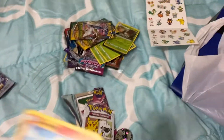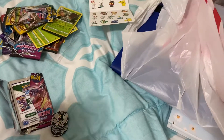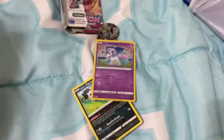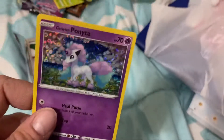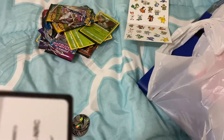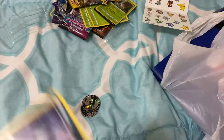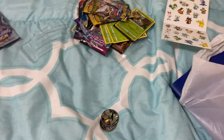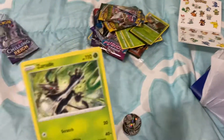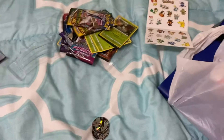That one's pretty. Growlithe. Here we go — these are McDonald's cards right here. Bonita — this is my second one. Zigzagoon. That's the code for you. Dracchini — I have that one already. This is just like extras. Energy. Let's get to the shinies please.